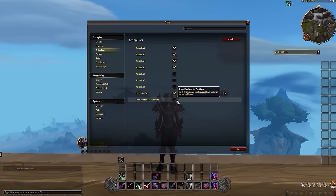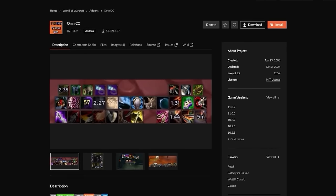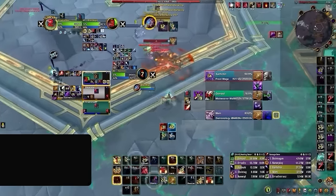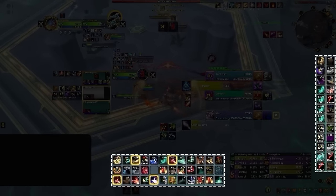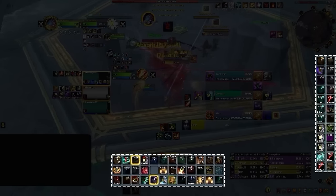We also prefer to keep Show Numbers for Cooldowns disabled. Instead, we prefer to use the add-on OmniCC for this. OmniCC, aside from changing the size and color of the cooldown number and making it a little bit easier to see, also comes with built-in integration for many other popular add-ons.